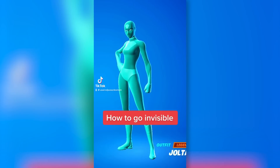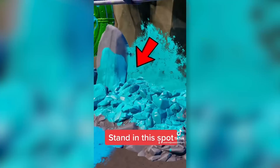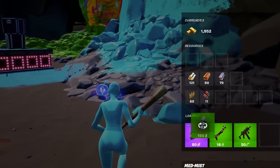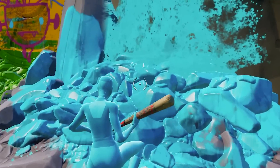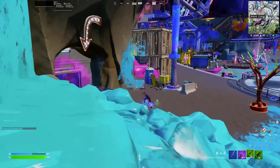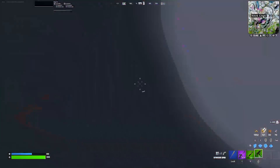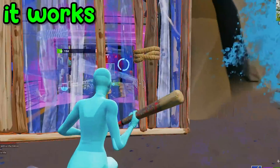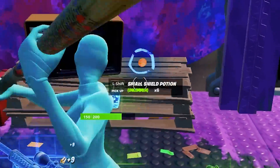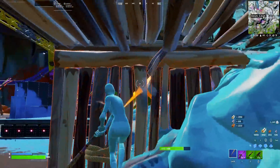How to go invisible. Go to Raid Cave and stand in this spot — enemies can't see you. If I drop all the loot right here, someone is going to try and get it. I am perfectly blended in. He's actually right next to me and he's going to get the loot. That camouflage spot is actually broken, I can't even lie. I'm literally killing everyone in this spot.